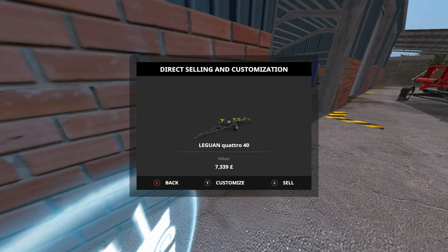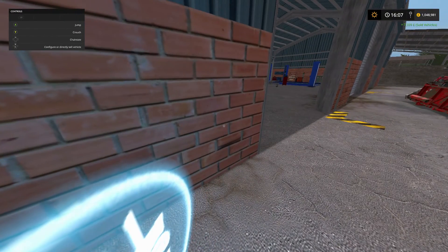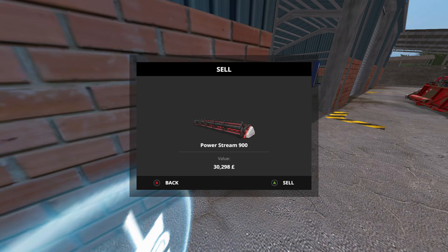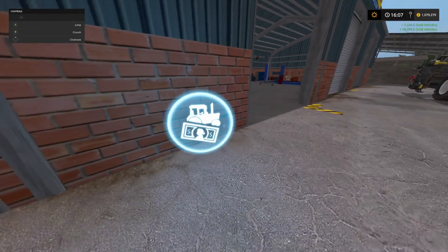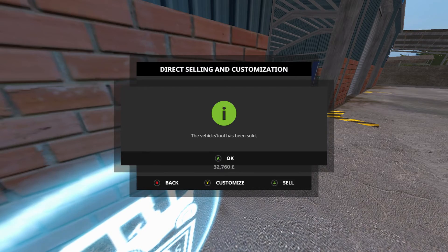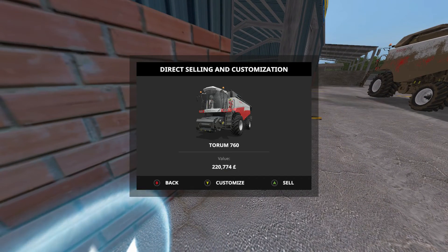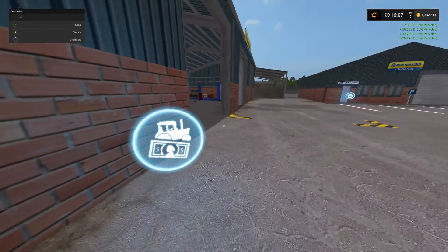All we need to do is come to this little icon here, same as the previous series. Sell the header trailer — you'll have to back away from it then come forward. Sell the Power Stream 900 header: another £30,000 there. Back away, move forward — we got the Diamant corn header for £32,000. And this should be a nice big chunk on this one — yep, £220,000 for the harvester, and we didn't even wash it! So that's that gone.